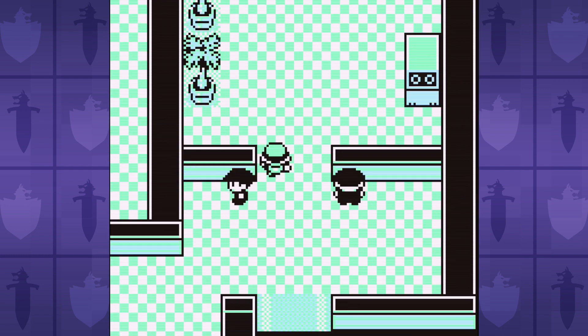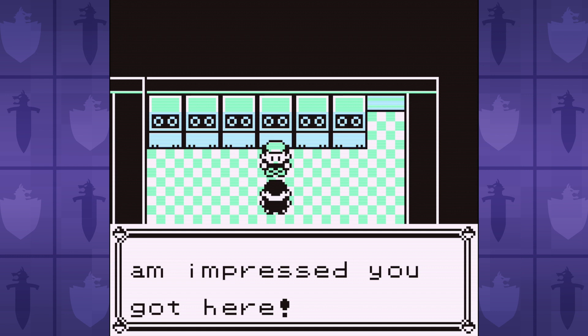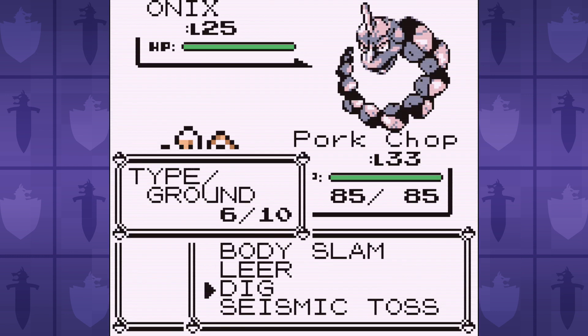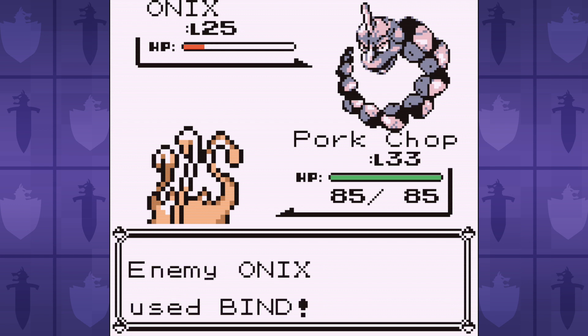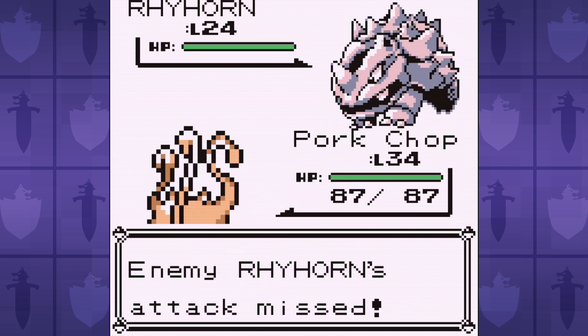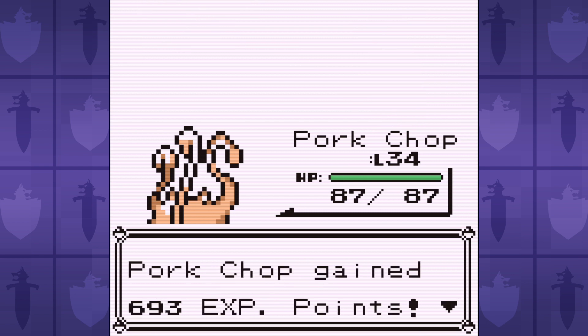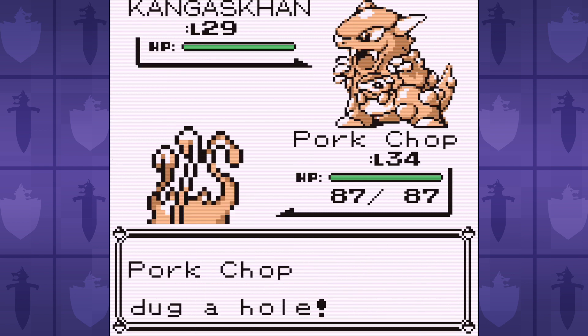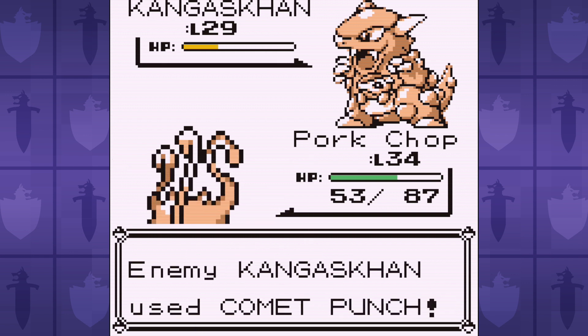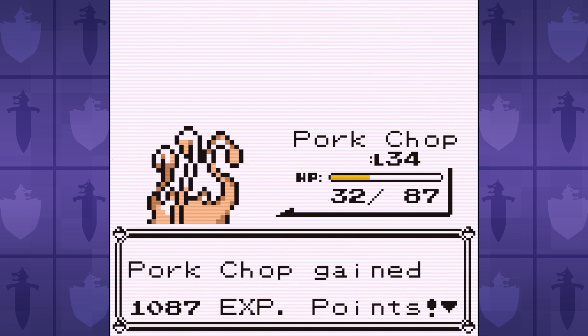Nothing illustrates our lack of bulk more than the fact that when we take on Giovanni in the Team Rocket Game Corner hideout, I'm actually concerned about losing. Onix and Rhyhorn don't do too much, but Kangaskhan's Comet Punch hits my Monkey harder than the IRS punched my savings account this year. Seismic Toss really helped us out here, because Kangaskhan is very bulky. And I'm really starting to worry when Giovanni is a problem.